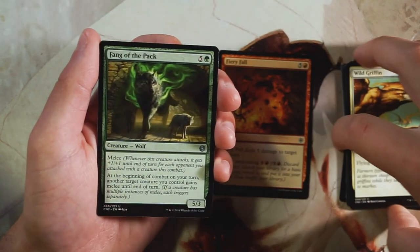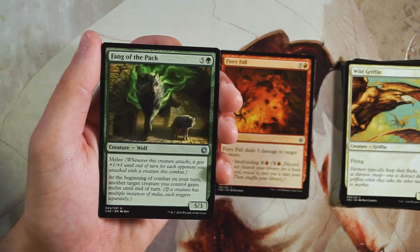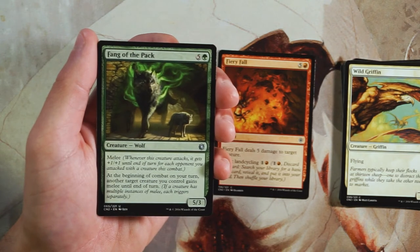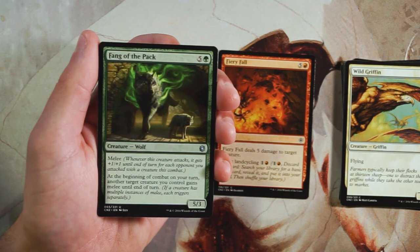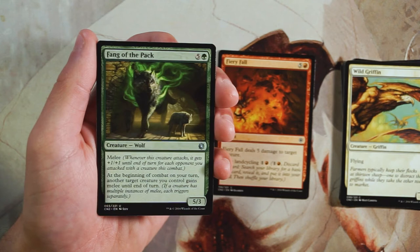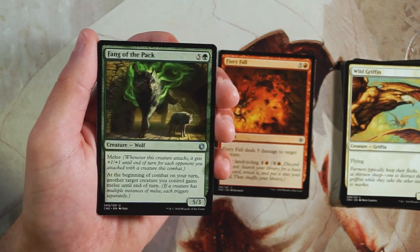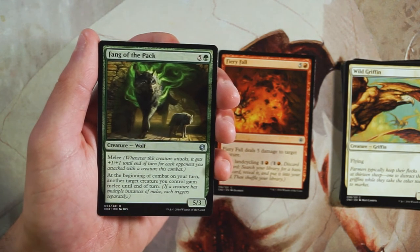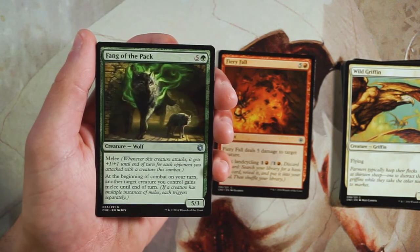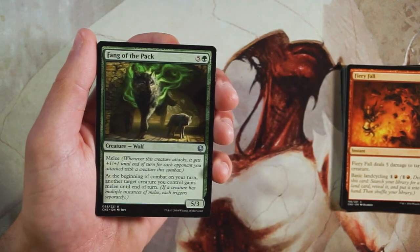Our first uncommon is Fang of the Pack — a 5/3 for five and a green with melee. Whenever this creature attacks, it gets +1/+1 until end of turn for each opponent you attacked with a creature. Worth noting that in this set you draft in pods and play multiplayer games, so melee is actually quite good. At the beginning of combat on your turn, another target creature you control also gains melee until end of turn. If a creature has multiple instances of melee, each triggers separately, so you can stack melee — which is incredible. This is a green bomb; it'll take over a game. I like it more than Fiery Fall.